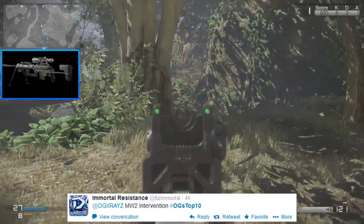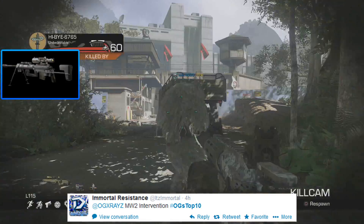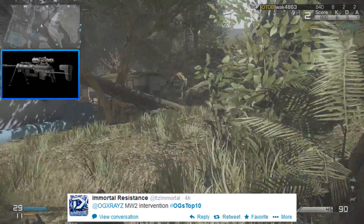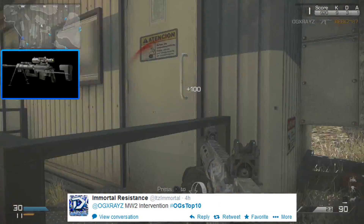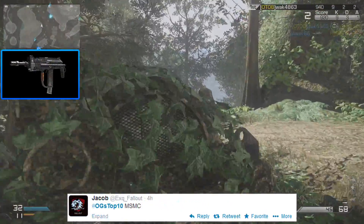We've got the Modern Warfare 2 Intervention — probably the most well-known sniper rifle in Call of Duty history. It's a bolt-action sniper that did a ton of damage and just looked amazing to use. I doubt it'll come back, but who knows — maybe it returns in Advanced Warfare.